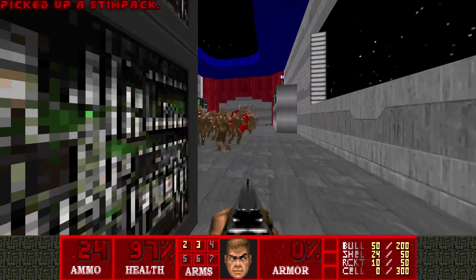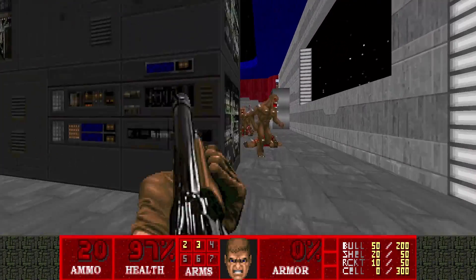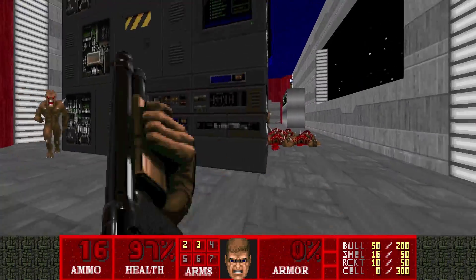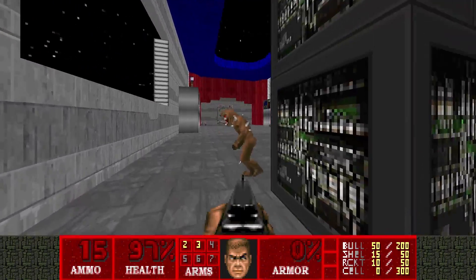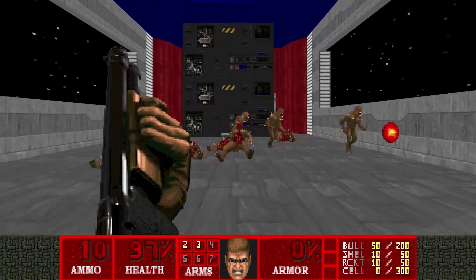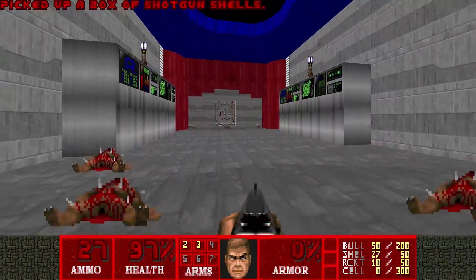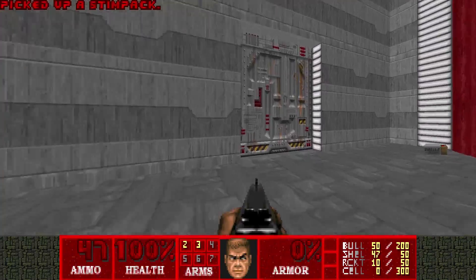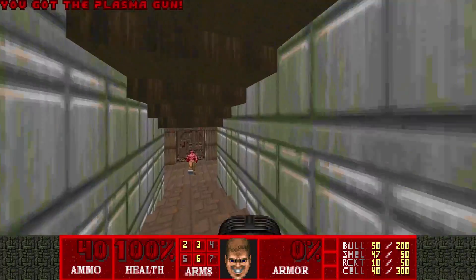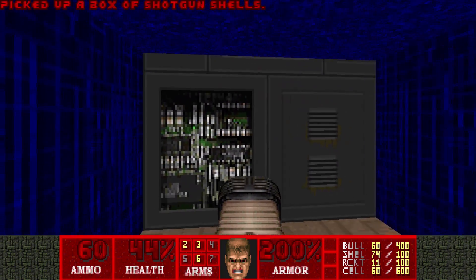Once we're done with these imps, we're gonna open the door, grab the plasma rifle, and run to our secret area, where we will be relatively safe. So here we go — open the door, grab the plasma, and just run to the secret area and close the door.